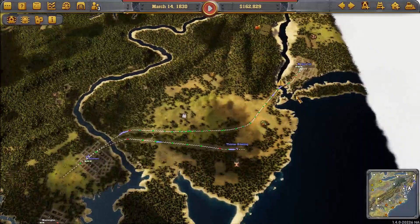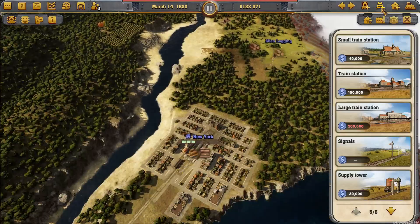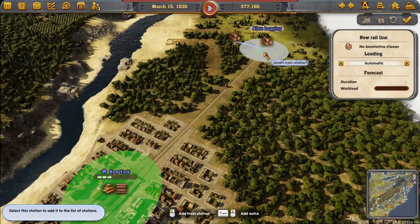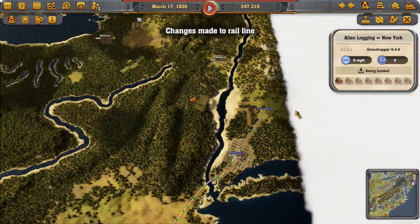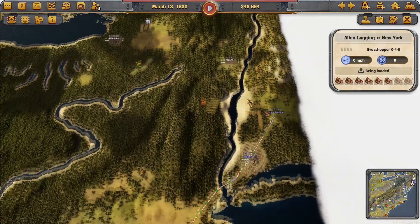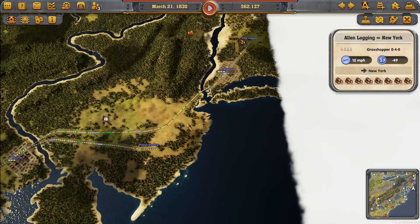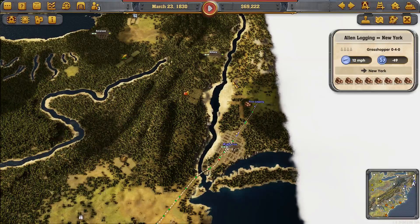So we've got quite a bit of cash on hand now. The next thing we're going to do is grab these logs. We'll just have the one train for now and set it to leave when fully loaded, not before. Once we get over 100,000 we'll think about linking Albany up to New York. At some point as well, we want to grab this milk here and probably these vegetables, and bring these both to New York.